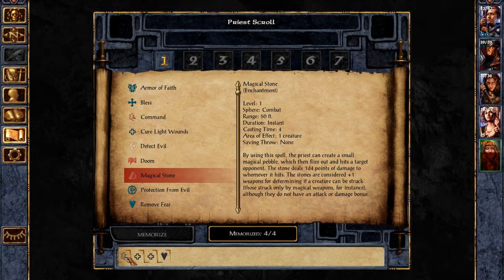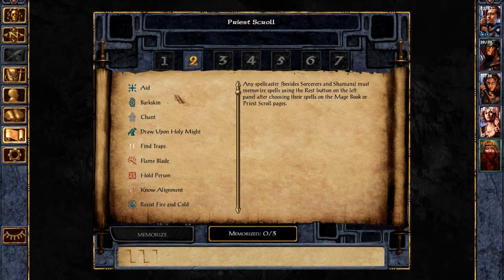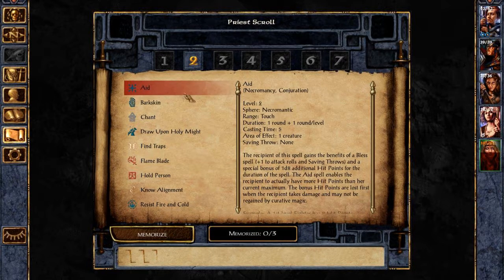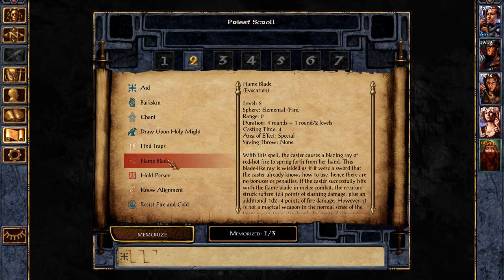Counts as a plasma weapon. I think perhaps we want to remove that and add an armor of faith. Aid is bless and an extra turn. Draw upon holy might. Interesting.